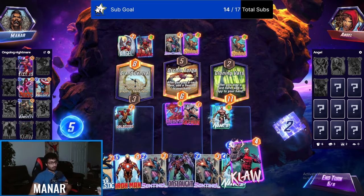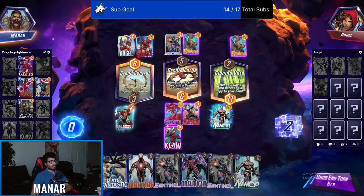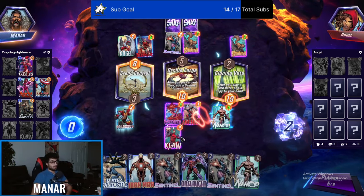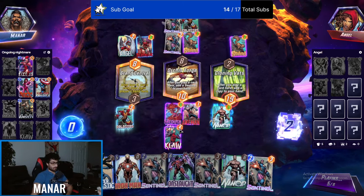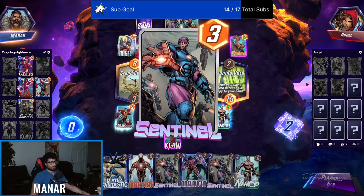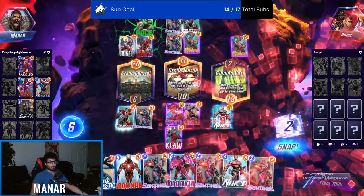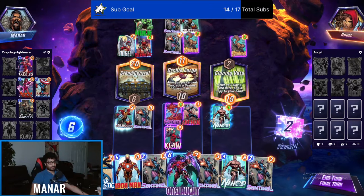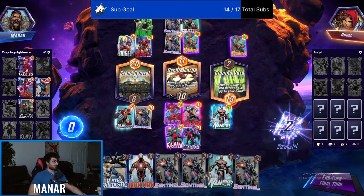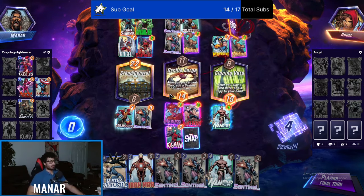The only thing he can take over is the right side — but he can't take over the right side anymore. I'm drawing the cards I need. Don't play Onslaught to the left please — we just lost center. He got a Hulk Smash to the left, that's really not fair. But I still win the game — that's how strong this deck is.